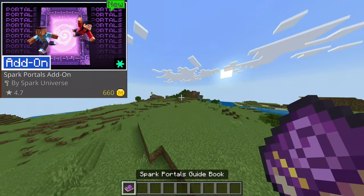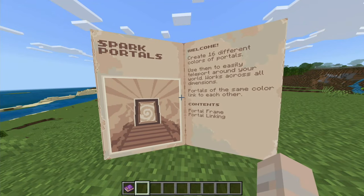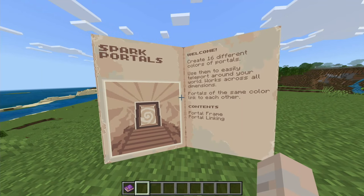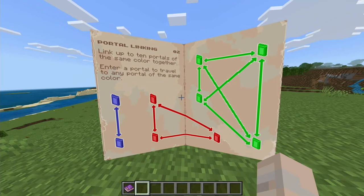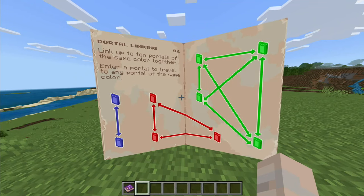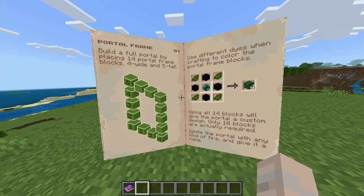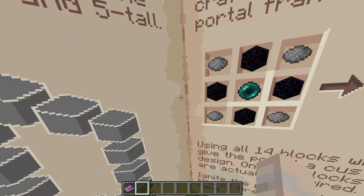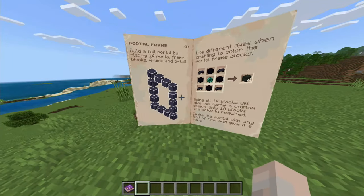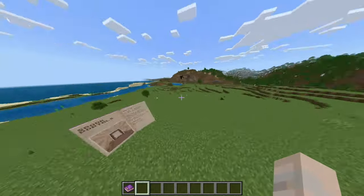Another world, another add-on. Next we're doing the Sparks Portal add-on. Basically you can set up portals for teleporting and they work across dimensions. Portals of the same color link to each other — up to 10 portals per color. You build a standard 4-wide by 5-tall portal frame and you have to dye obsidian to get the colored portals, so it's still kind of expensive, but that's fair.